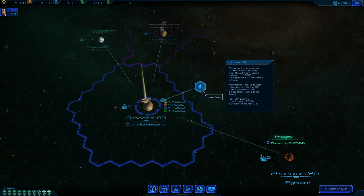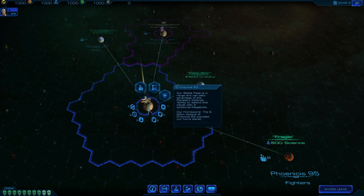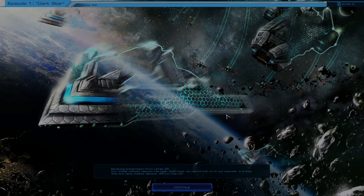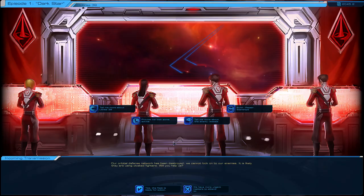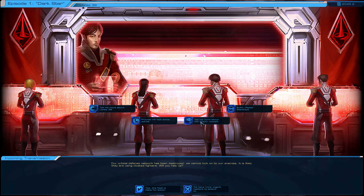If you mouse over it: completing the mission Dark Star at this planet will earn you a reward of 600 credits and 2 influence points. Its icy biome produces 50% additional science, so obviously when I get it I'm going to get 50% extra. It looks like their enemies are using cloaked fighters and they want us to help them. Tell me more about Libra 39 - displaying planetary information: 2 billion citizens. They can increase their population using less food. There's something about increasing the effectiveness of all Starship shields. Good time to upgrade our sensors because I'm fighting cloaked ships - that makes sense.